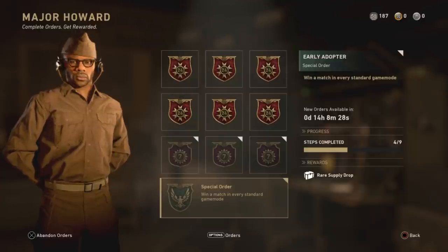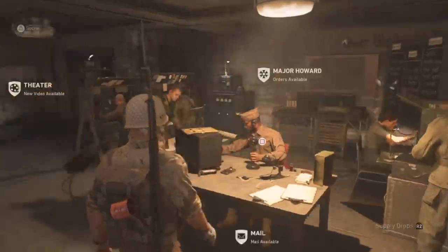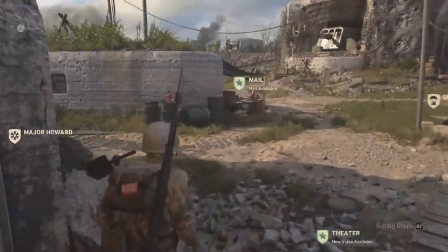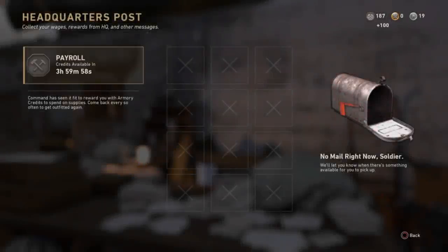Lastly, you can also earn Armory Credits by increasing your social score. This can be done by opening supply drops in front of other players, watching videos in the theater, and competing with players in matches and shootouts in the headquarters. That's all there is to getting Armory Credits in Call of Duty WW2. Thanks for watching!